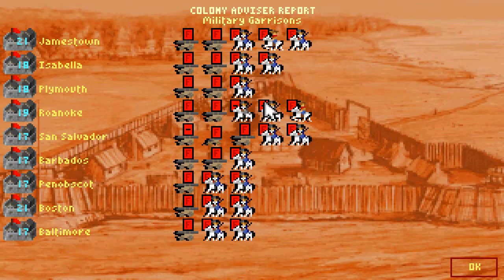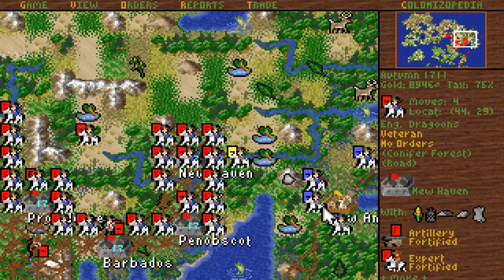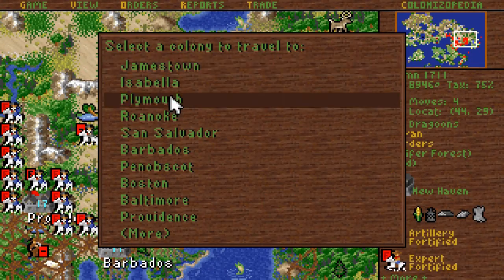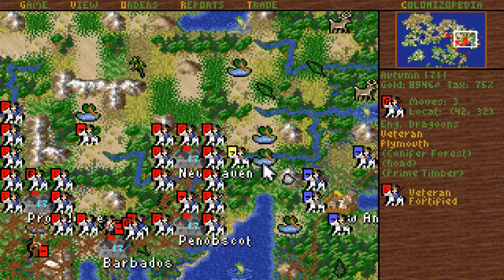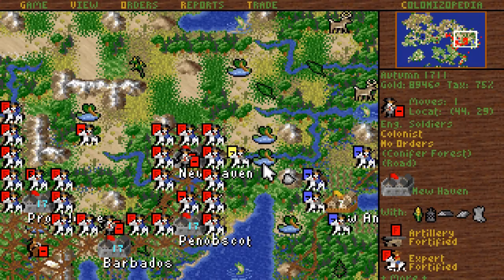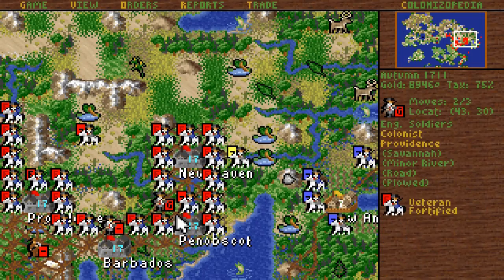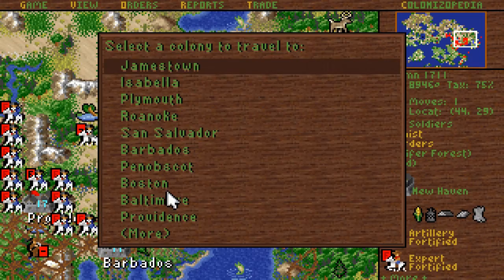Defenses — Plymouth needs another, as does Roanoke. It's kind of surprising — Roanoke is actually the least defended. You're going to go to Plymouth. You go to Providence — you actually did follow the road. Good for you.